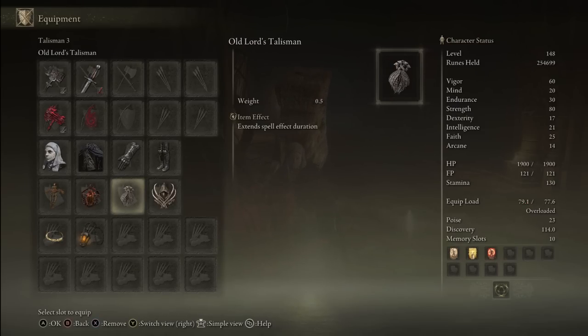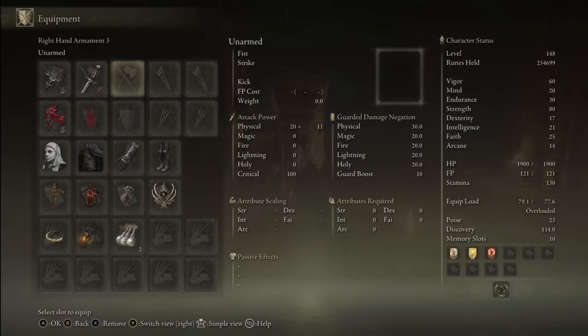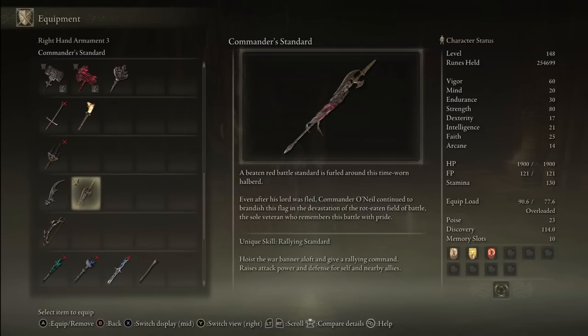And that's pretty much it. If you don't want to rely on faith, use Exalted Flash to make up for Flame, Grant Me Strength. Also if you don't want to use Golden Vow, you can use the buff from the Commander's Standard ability for a higher effect, although at lower duration.